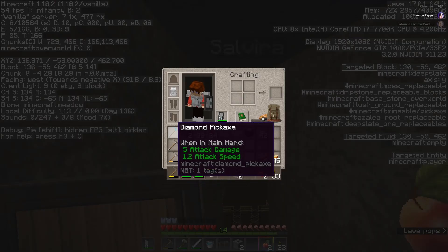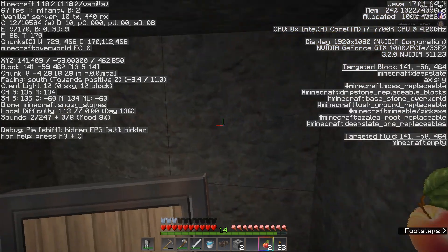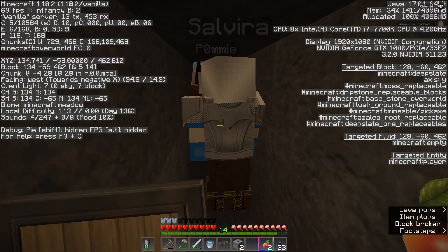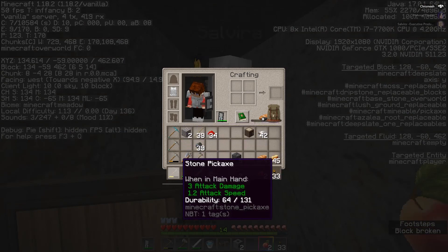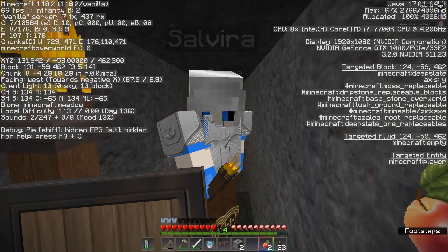My pickaxe is getting really low now. Let me put on advanced tooltips. That's not good. I'll do a few more blocks. I do have a normal diamond pickaxe on me — an unused iron pickaxe, a half worn down iron pickaxe, and a stone pickaxe. So we can keep going a little bit.